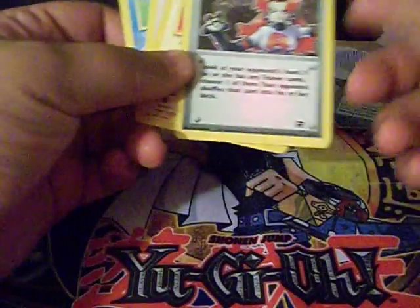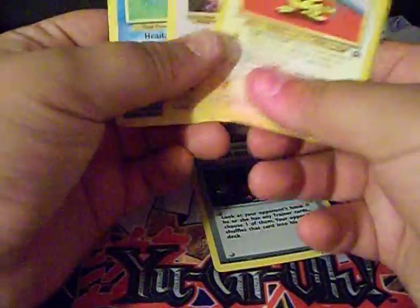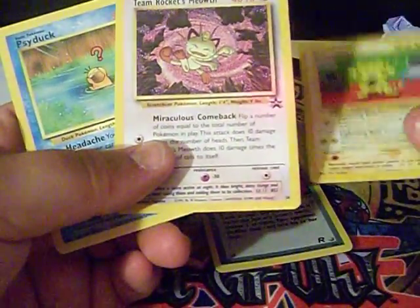I needed this. Now I need one card left for this set to be complete. And these are the three Blackstar promos I picked up: Electabuzz, Team Rocket's Mewtwo, and Psyduck.